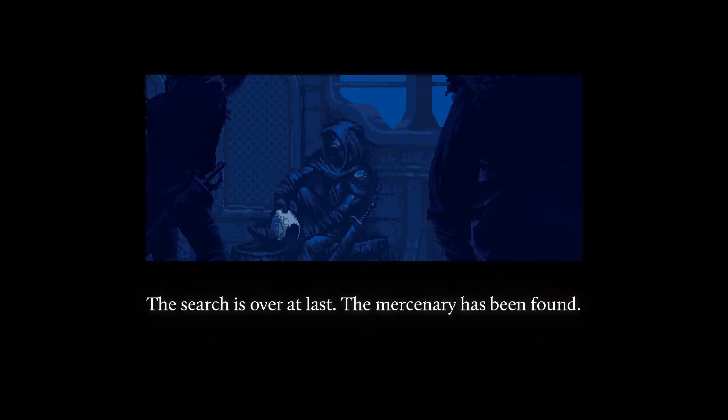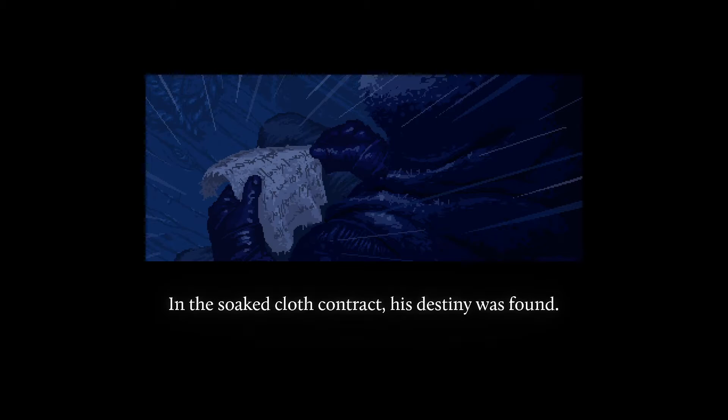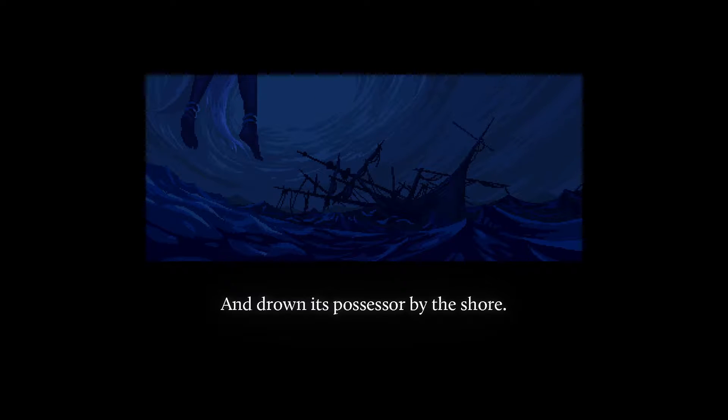The search is over at last. The mercenary has been found. Men in the service of the Great Priest discover someone capable of extirpating the entire legacy of evil from Sir Sertris, the Sand Tyrant. In the soaked cloth contract, his destiny was found. A mythological land hidden from all possible rationalities. But fate can be as treacherous as waves, twisted like lightning and fleeting like hope itself. And drown its possessor by the shore. What is the reward when destiny is at stake? Eldorand will say.